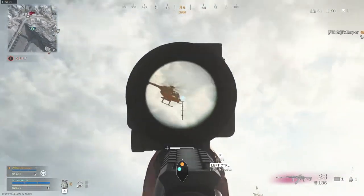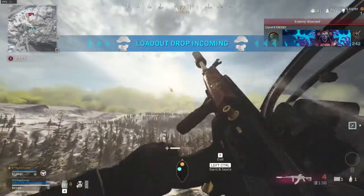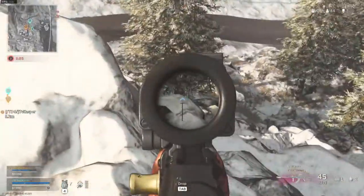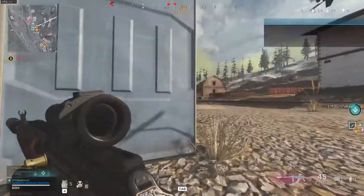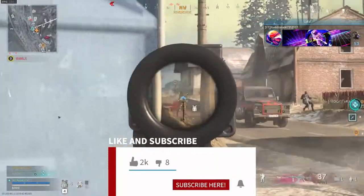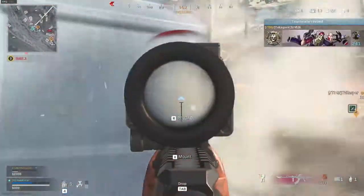There are a lot of meta options at the moment in Warzone, but one of the best options right now is the Amex. The Amex has it all — it is fairly easy to control, with incredible damage and great range. But I still see a lot of weird builds, so in this video I'm going to show you the best Amex class setup. Let's get into it.